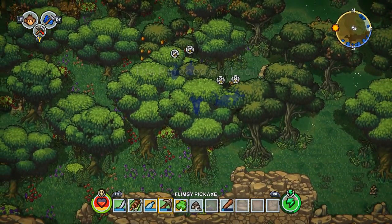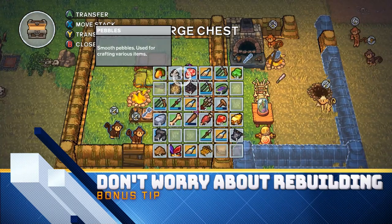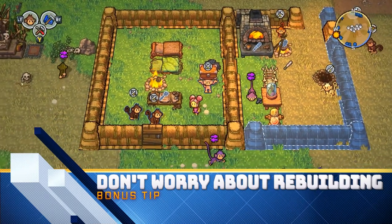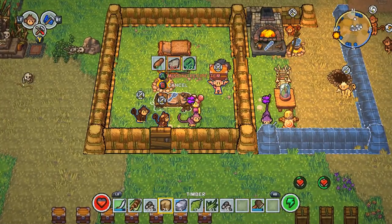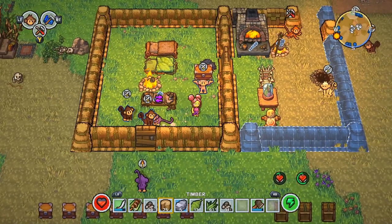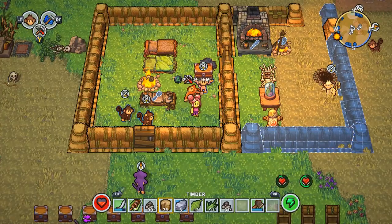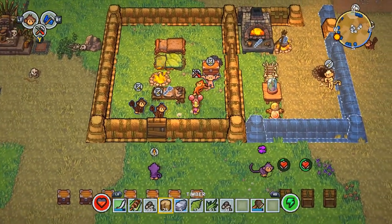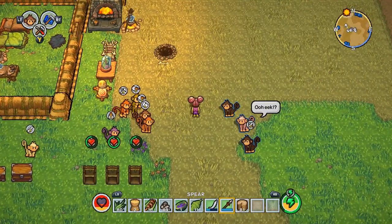I highly recommend making sail as soon as possible and venturing to new islands early so you can find more different types of resources and advance in technologies faster. Don't worry too much about rebuilding a base — that was Milky's biggest worry when thinking about leaving the island. Actually, once you have enough monkeys and assign them to automate tasks for you, I was able to rebuild my base on a second island 10 times faster because the monkeys did all the work.